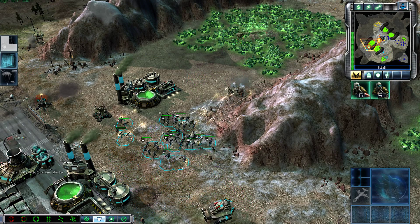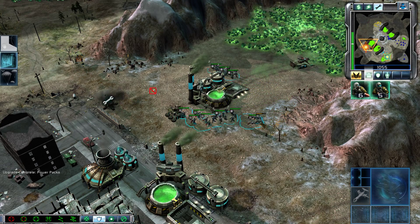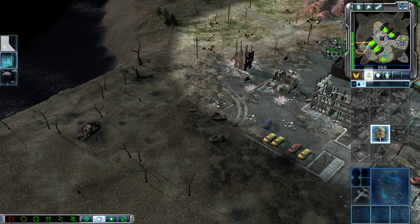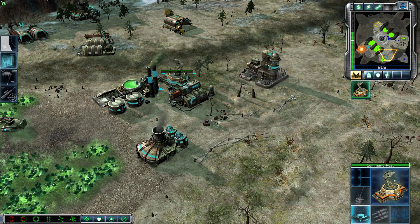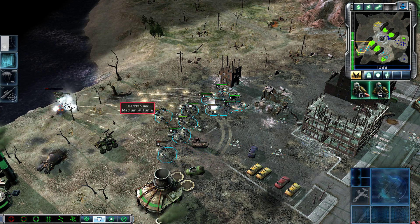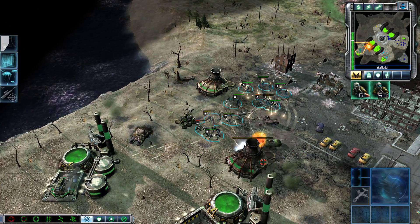Alright, now where's the asshole that went down this way? Enemy base sighted. New construction options. Unit lost. Our base is under attack. Harvester under attack. Unit under attack — track your targets. Hold the line. Our base is under attack. Harvester under attack. Building. Keep the heat on them.